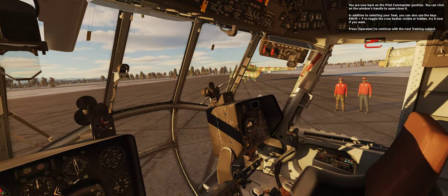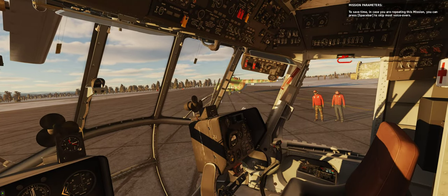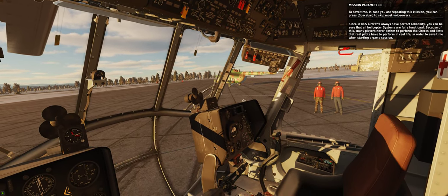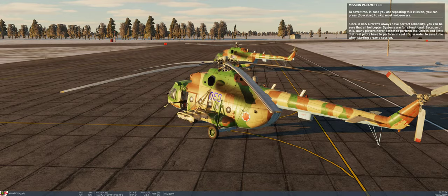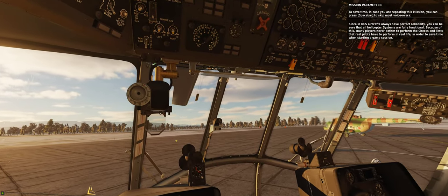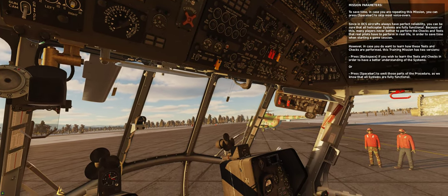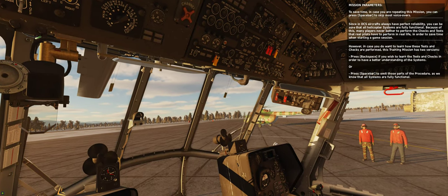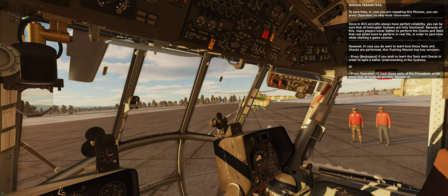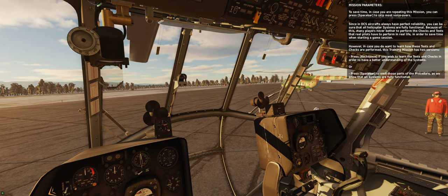Press spacebar to continue with the next training subject. Since in DCS aircraft always have perfect reliability, many players never bother to perform the checks and tests that real pilots have to perform in real life, in order to save time. However, this training mission has two versions: press Backspace to learn the tests and checks for a better understanding of the systems, or press Spacebar to omit those parts of the procedure.